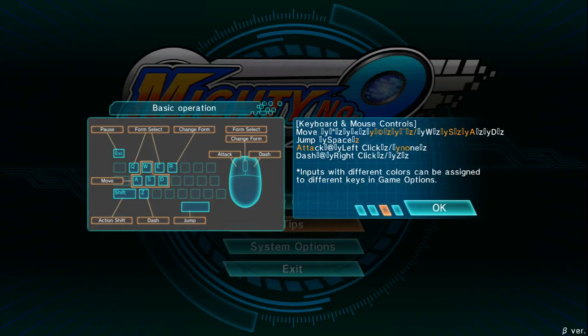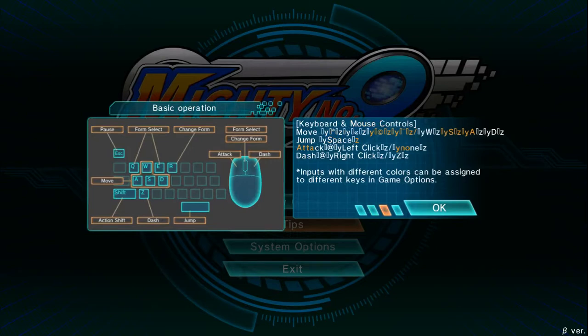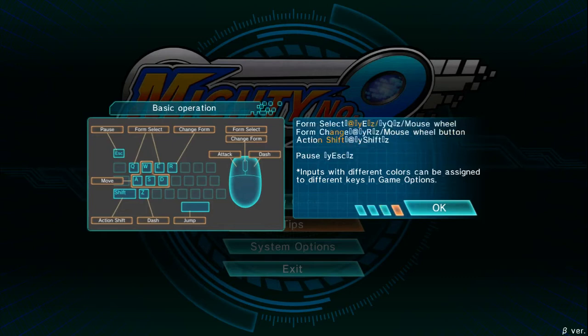The keyboard controls look a little weird to me. I haven't tried them — the action shift at Shift is accessible but kind of out of the way. You can already dash with the right mouse button, so having it also mapped to Z is probably okay. It's interesting that they give you two options for form selecting. There are also a lot of parser text issues with weird symbols showing in the tips screen that probably won't be in the finished product.